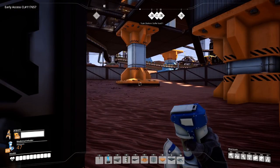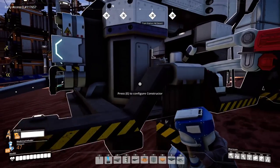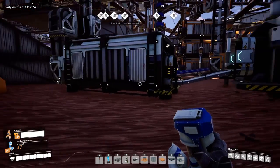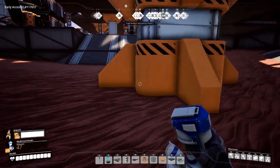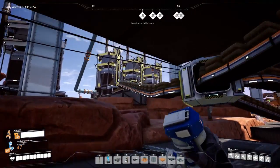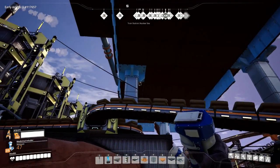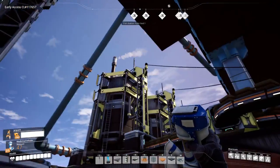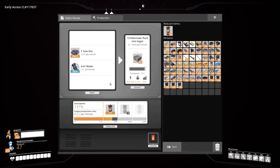So here I am back at my main base - this is down in the area where I first started. In fact, I think this is still my first iron plate factory with the first iron plate storage bin. But there used to be a big concrete factory down here. I tore it all out because I moved it up here, turned it into a wet concrete factory. And I've also got a pure iron ingot factory.